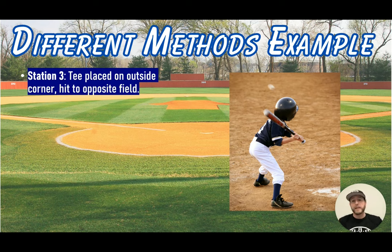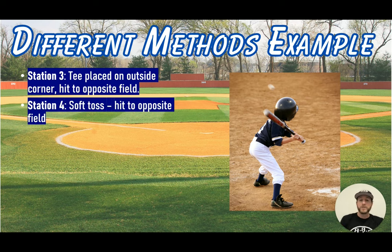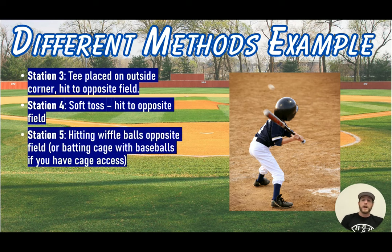Station three places a tee on the outside corner and players hit to the opposite field — a simple tee drill. Station four is soft toss, hitting to the opposite field. Station five is hitting wiffle balls to the opposite field, or full batting practice with baseballs in a cage if you have access. Station five represents the full swing and full hitting to the opposite field, completing this different-methods example.